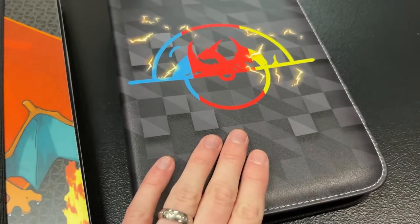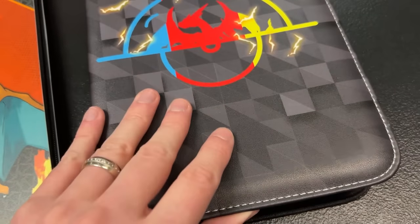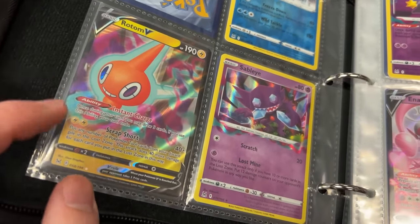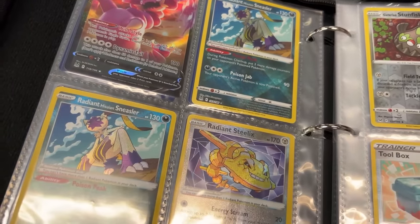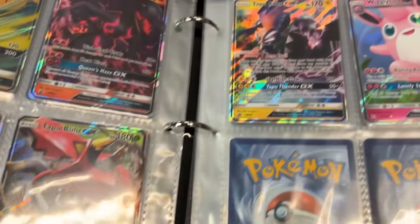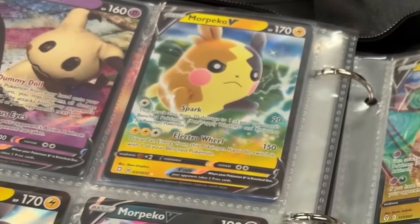So we have two binders here — this one's the Trade Binder, and this one might also have things for trade. Let's go with the Trade Binder first. We got Poliwhirl, Shellos, Basculegion, Rotom V — I currently have a deck built with Rotom V. Enamorous, Aerodactyl, Drapion, Steelix, Sneasler, Full Art Trainers, Cramorant, Rillaboom VMAX, Solgaleo, Tapu Bulu GX promo, Very Angry Dragonite, and Mimikyu. Nobody likes Mimikyu. Ending on Zamazenta.